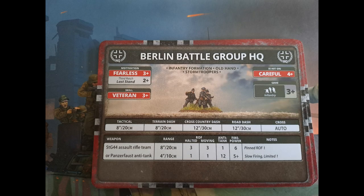Here's the HQ — as you'd imagine, his stats are very different from the other ones, but he does have Old Hands, so that's quite good. He's careful, veteran, fearless, and last stand on a two as well, which is strange because HQs shouldn't need to last stand — they never do. Thanks Battlefront for giving us that last stand on the HQ unit that we shouldn't need to use.